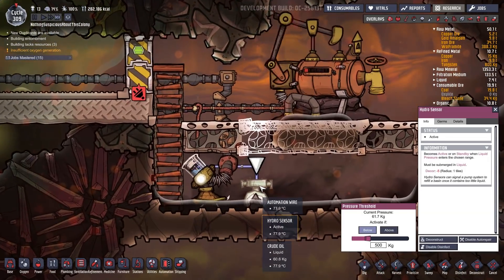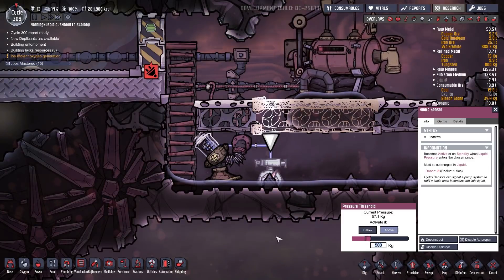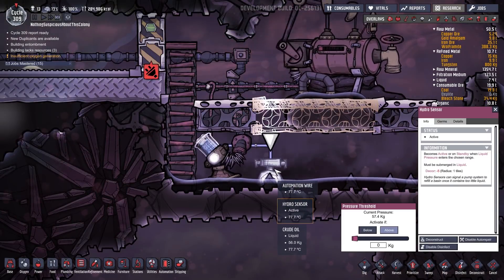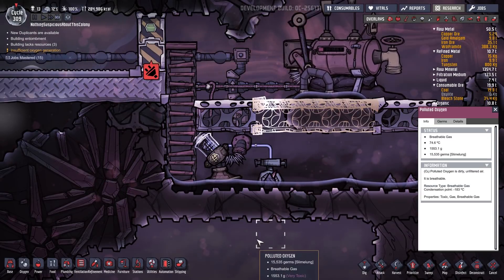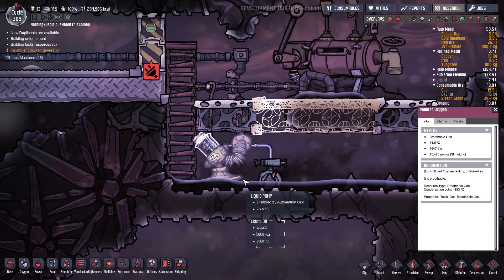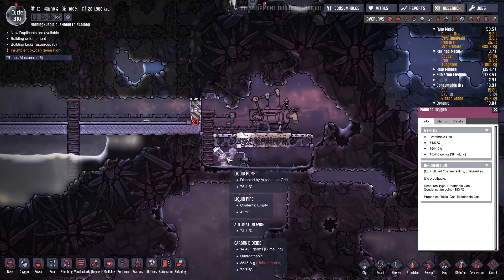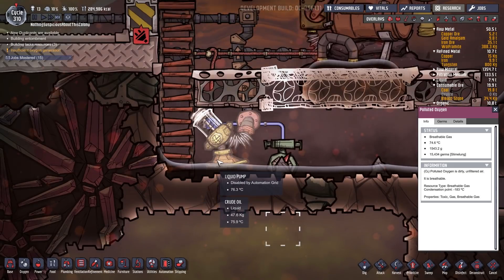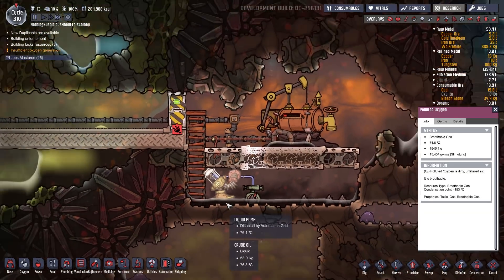The automation is hooked up. We only want to activate the pump if the pressure is above 500 kilograms — that'll prevent the pump from wasting energy on puddles. The pump will only activate when there's a lot of liquid, so it'll be pumping 10-kilogram packets of liquid instead of trying to draw up these tiny puddles of oil and wasting all its energy.